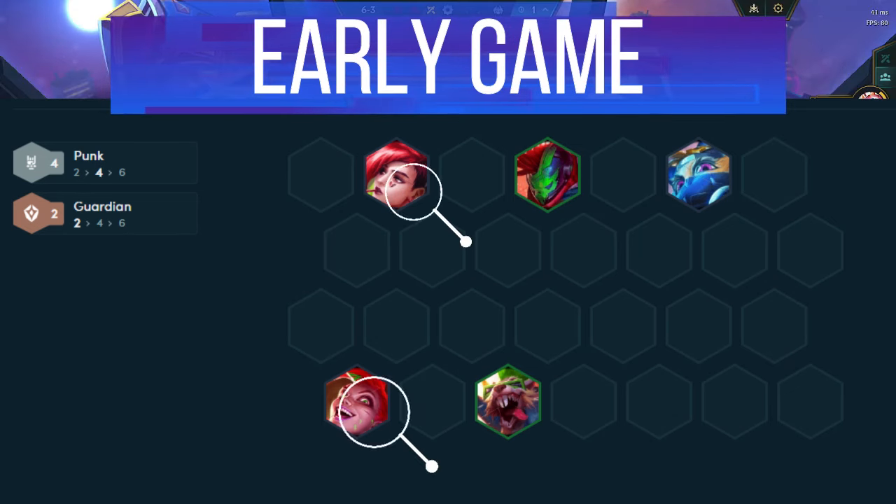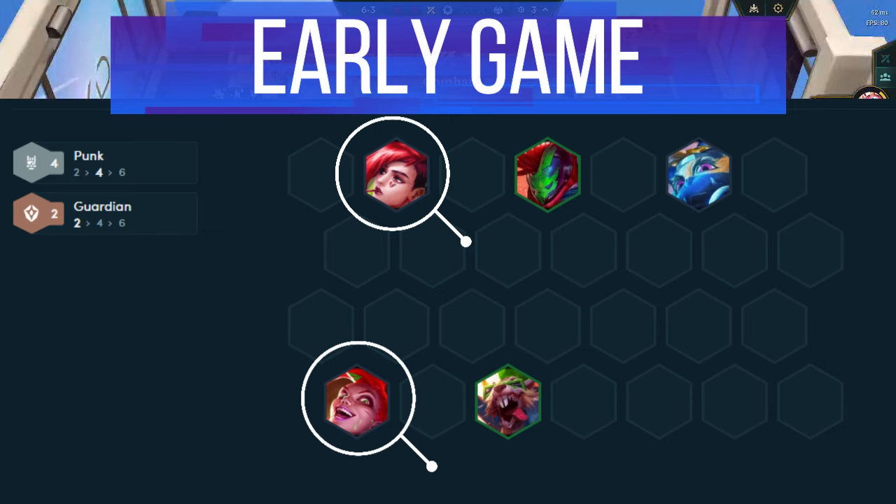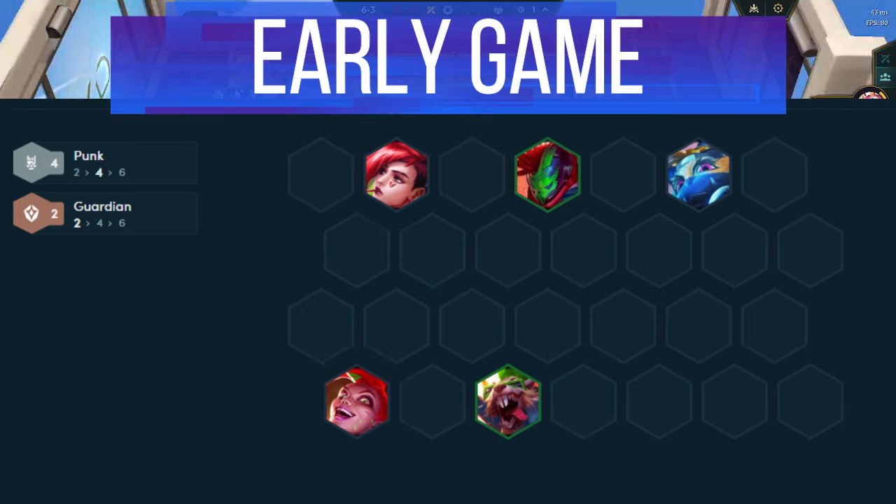You want to start the early game with Vi and Jinx for 2 Punk. The best headliner to get is Jinx, but Vi is also a solid take. Punk headliner is great if you can manage to get a spatula and carousel, play for 6 Punk, but if you prefer to stay at 4, then Rapid Fire is better.